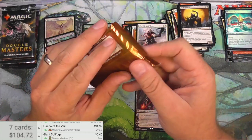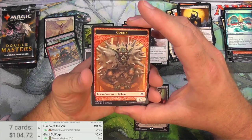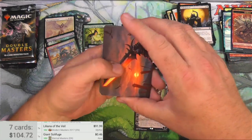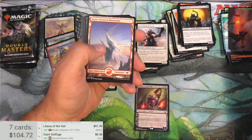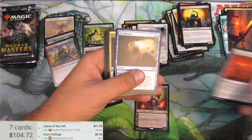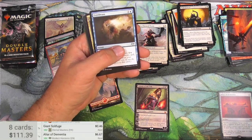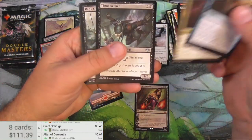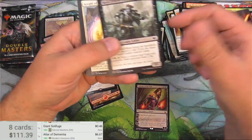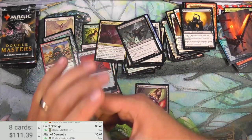Modern Horizons is totally not a Masters set — it's almost exactly the opposite since the reprints in here were previously not in Modern. But I'm going to pad this video out somehow. Very nice art, sort of black and red. Sinew and Steel, and a Snow-Covered Mountain — very nice. And an Altar of Dementia, which entered Modern with this card. It was previously in Conspiracy and Tempest. Modern Horizons version is $6.67. Everdream, Etchings of the Chosen, Throat Seeker — cool ninja enabler. Pondering Mage — nice Ponder callback. And a Sporefrog, Goatnap, the Faerie Seer.